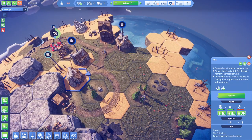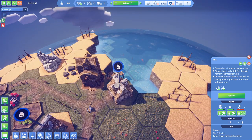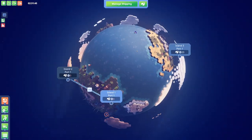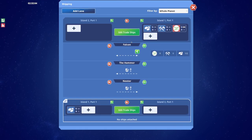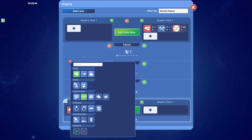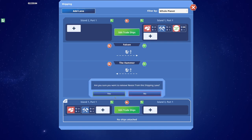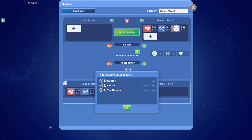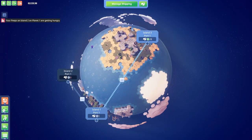Let's get two crop fields and set up a trade route. In the trade overlay I can drag from Island 1 port 1 to over here. Create a manifest - I would like to do tools as well, maintain 20 at the other end. Let's detach this ship from the shipping lane, edit the trade ship, and get the Nexter on this one. I think that's gonna be grand.